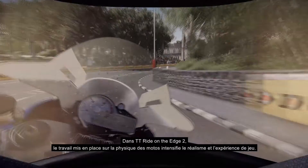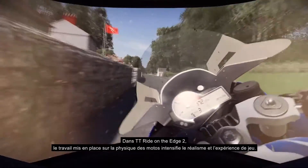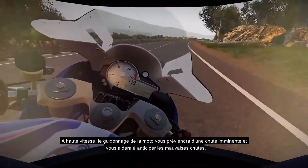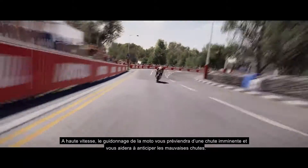In TT Ride on the Edge 2, a lot of work went into improving the motorcycle physics to heighten the realism and game experience. With the fully integrated gyroscopic effect, you'll enjoy more precise and natural steering. The bike's speed wobble warns you of an imminent fall and helps you to anticipate bad crashes.